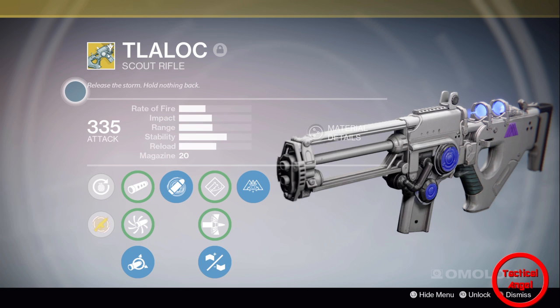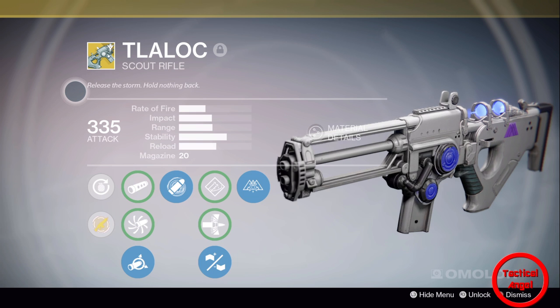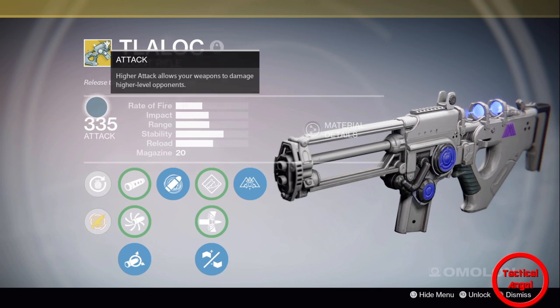Now if you want to know how to get it, you gotta become rank 3 with the gunsmith, Banshee-44, in the tower. Once you become rank 3, you got to get 100 kills with a scout rifle and a primary telemetry active. Then you're going to have to dismantle two legendaries, or I believe it's four rares, and he'll go ahead and give you the scout rifle.